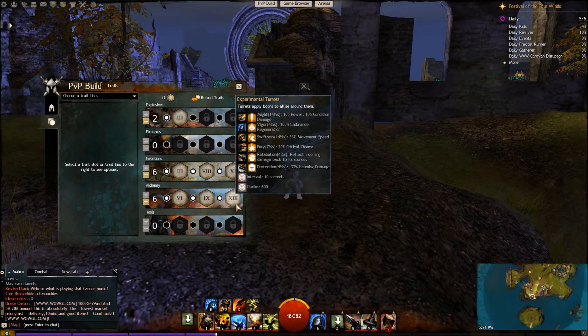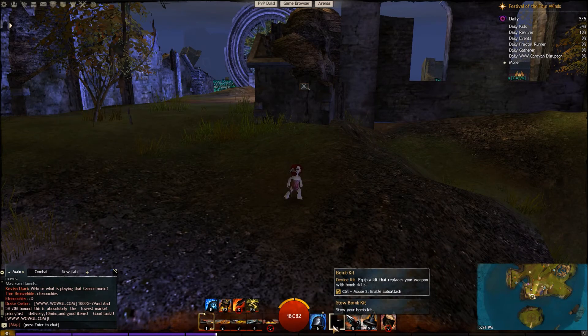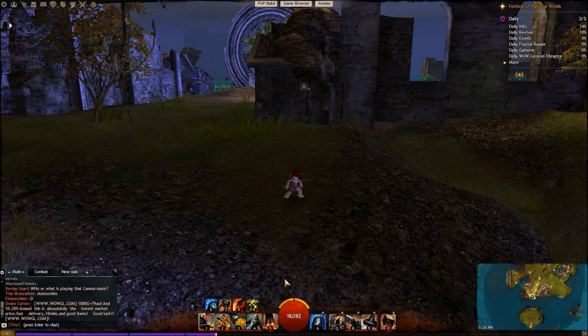So that's pretty much the traits. It's focused on the experimental turrets, and that's going to lead us into talking about our skills, where we have a few turrets on bar as you can see. I'll just take my bomb kit out for a second here.